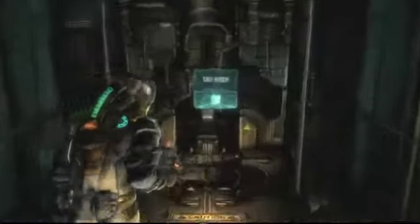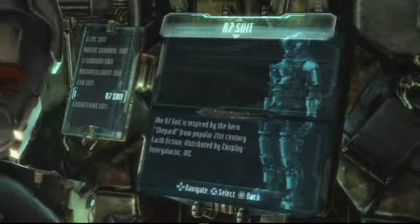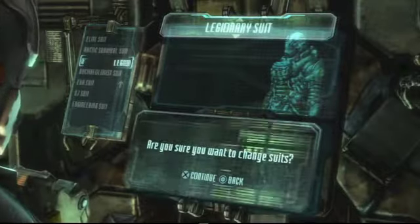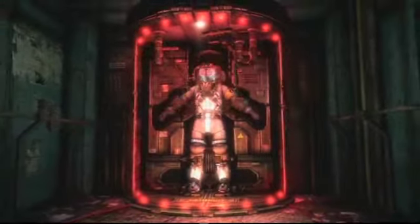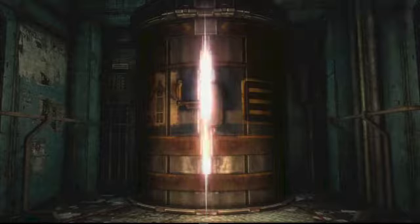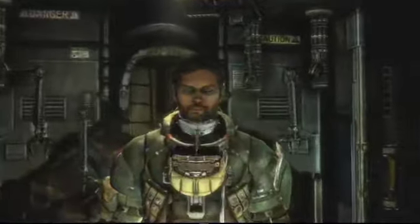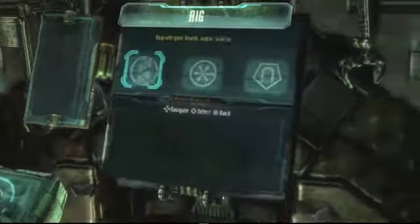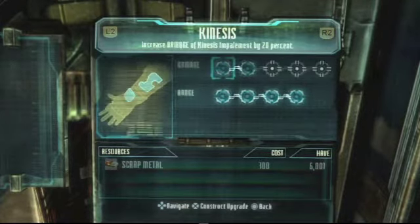Let me show you the other part of the system, which is the suits. It's much the same — you can pick from a variety of suits. Once you upgrade them, the upgrades carry across all suits, so there are cosmetic choices and that's kind of cool. Most of them look the same; the only thing that really makes them distinct are the helmets, which are pretty badass. Like, I want a helmet that just forms around me like that — that's probably the coolest thing in the Dead Space series, hands down.